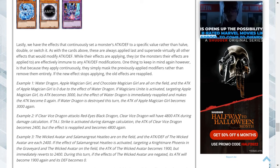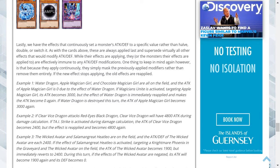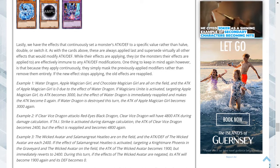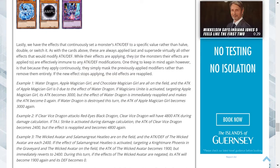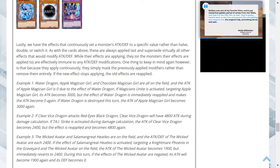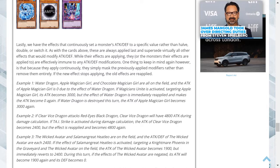Lastly, effects that continuously set a monster's ATK/DEF to a specific value — rather than halving, doubling, or switching — are always applied last and supersede virtually all other effects. While applying, the monster is effectively immune to ATK/DEF modifications. Because they apply continuously, they mask rather than remove previous modifiers; if the effect stops, old effects are reapplied. Example 1: Water Dragon makes Apple Magician Girl's attack zero. If Magician's Unite sets its attack to 3000, Water Dragon immediately reapplies and makes it zero again. If Water Dragon is destroyed, the attack becomes 3000 again.